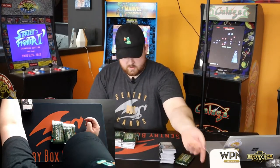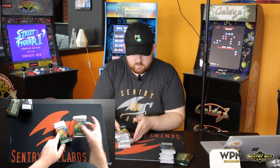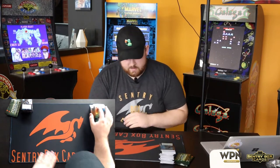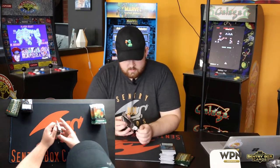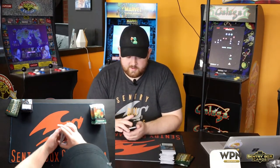Once again, we got the two Box Topper Expedition packs — we'll save those to the end. Those are only for the non-foil. They come in collector boxes, draft booster boxes, and set booster boxes. The collector boxes have two; the other boxes only have one.